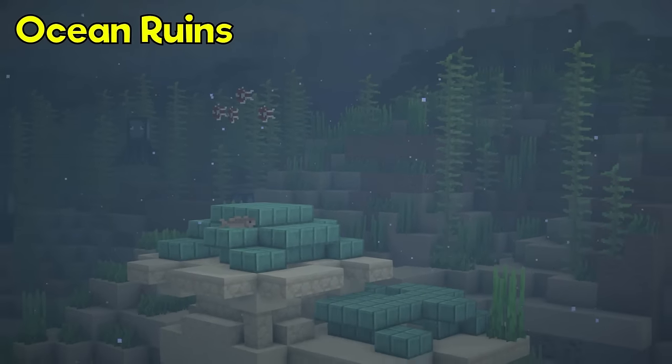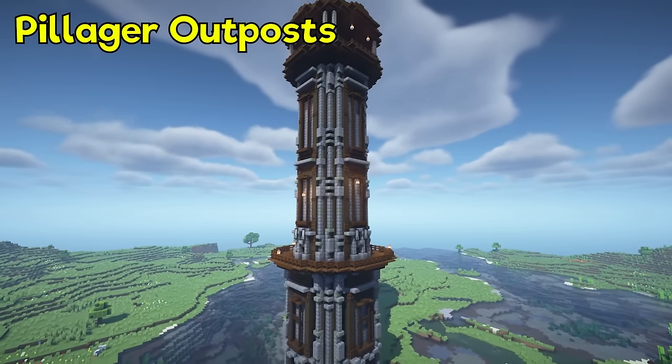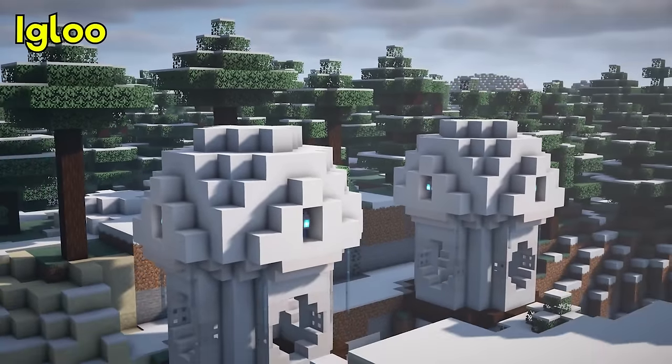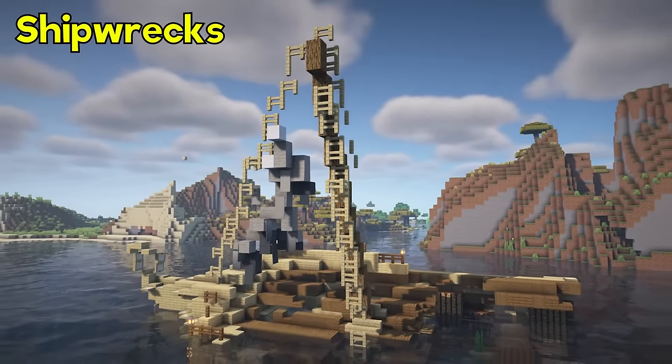Vanilla Minecraft structures are often straightforward and predictable. This mod breathes new life into six key structures, adding depth and challenge to your exploration. The revamped loot is rewarding without feeling excessive, and the updated appearance adds a touch of RPG flair to your world.